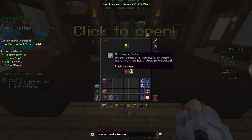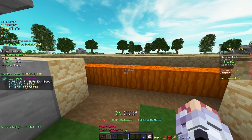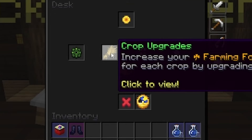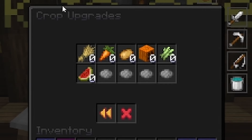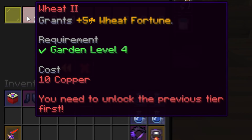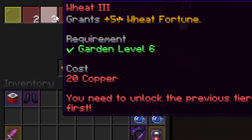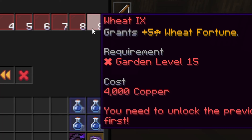Back to the desk menu, you can view your crop upgrades just to the right of the configure plots button. These are individual crop upgrades that increase your farming fortune for a specific crop when upgraded. You gain plus 5 farming fortune per level for that crop, and the upgrades are purchased using copper. These upgrades can get really expensive really fast. The limit is 9 levels per crop, for a maximum of plus 45 farming fortune for every crop. The requirements to purchase higher tiers of crop upgrades unlock at certain garden levels as well.